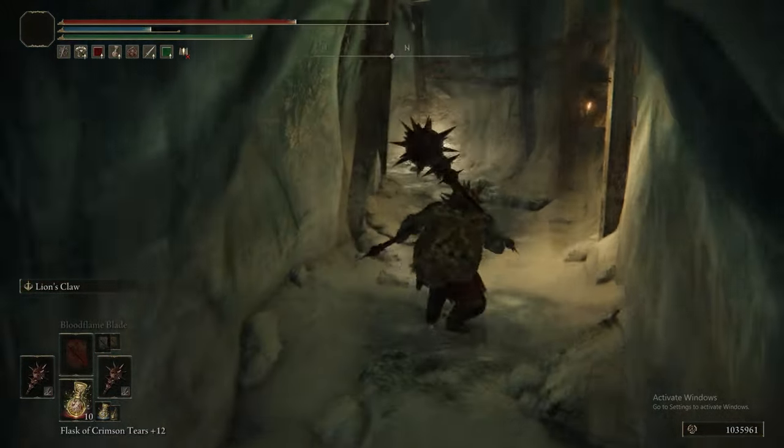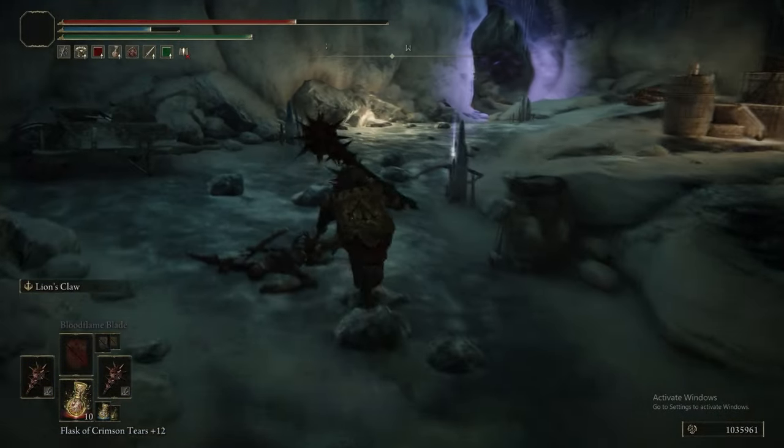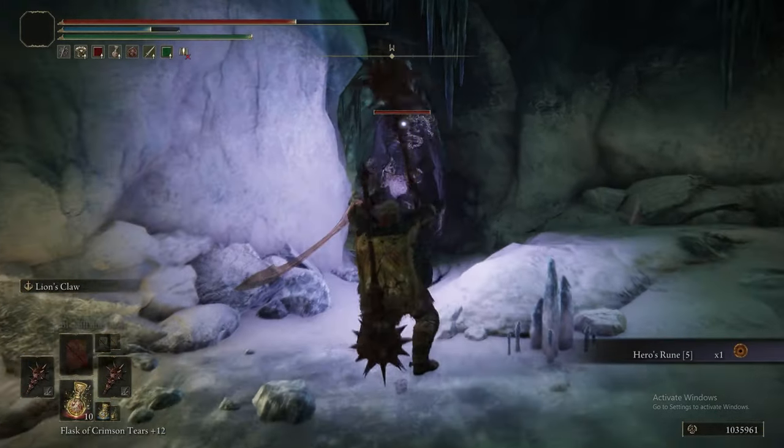When it comes to the boss, like we said, it's another Astel boss. We did the same thing as last time — we used the rot turret setup, and it's very, very effective.